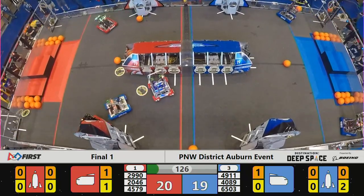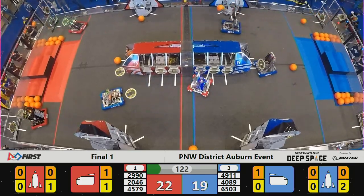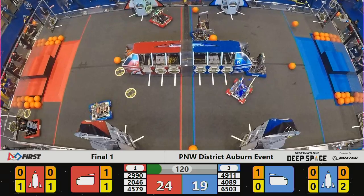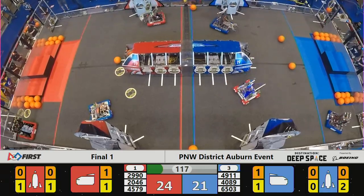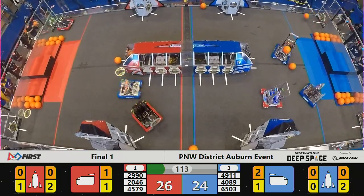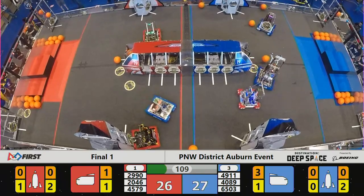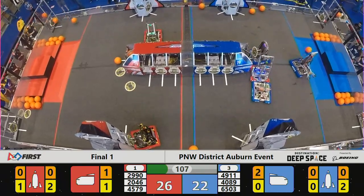They come out, quick collision, they spin and pivot over to the base of the Red Alliance rocket ship on the far side. 4089 Stealth has cargo on board the Blue shuttle. 4911 Cyber Knights on hatch cover duty. Uh-oh, here comes 4579, the defender for the Red Alliance.